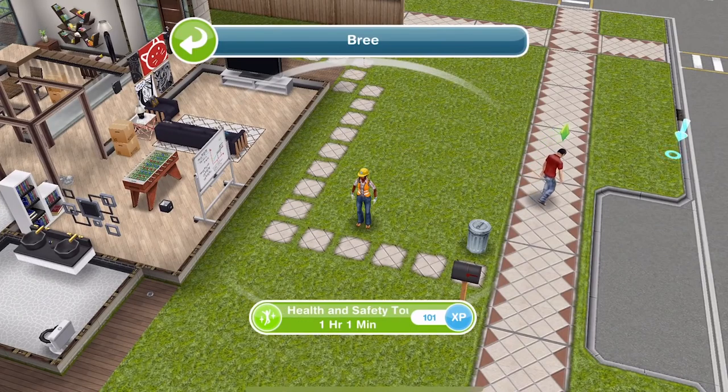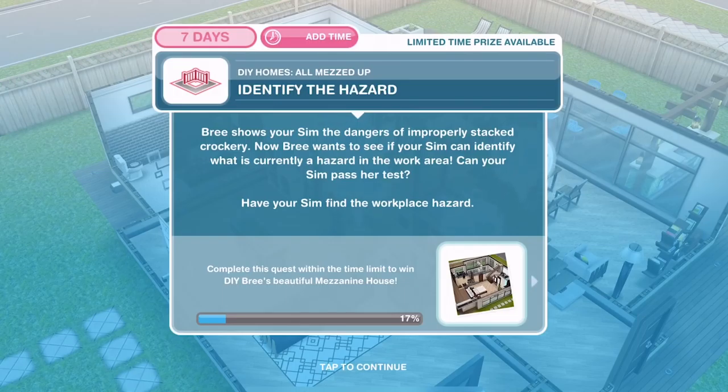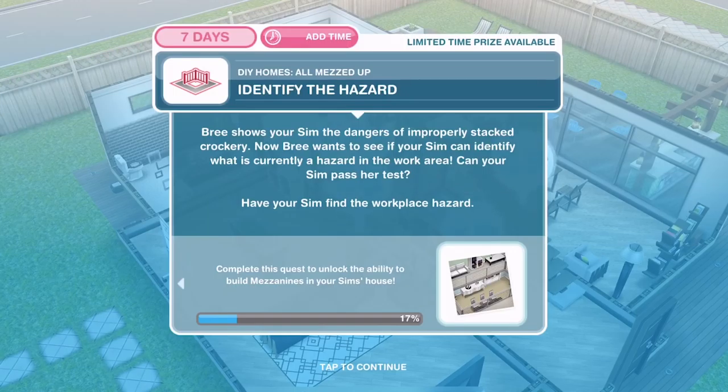We need to start the health and safety tour — one hour and one minute. Bree shows your Sim the dangers of improperly stacked crockery. Now Bree wants to see if your Sim can identify what is currently a hazard in the work area. Have your Sim find the workplace hazards.